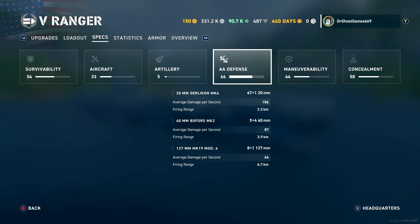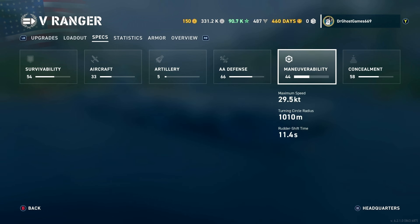For AA defense, you have an absolute ton of 20mm Oerlikon Mark 4s — 47 single-barreled 20mm Oerlikons with about 186 average DPS and a 2.3-kilometer firing range. You also have 40mm Bofors Mark 2s — five sets of four — with 87 average DPS and a 3.9-kilometer range. The dual-purpose 127mm guns also act as AA with a 4.7-kilometer range at 64 average DPS.